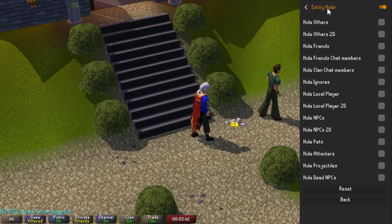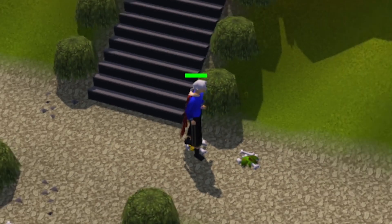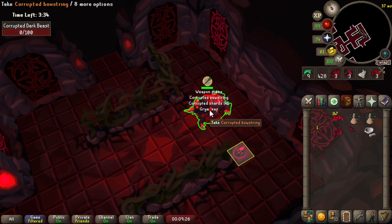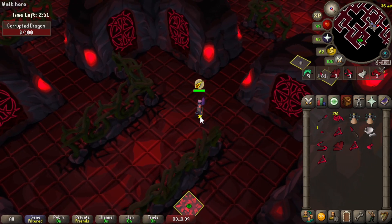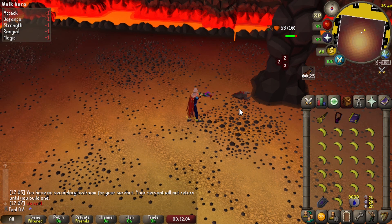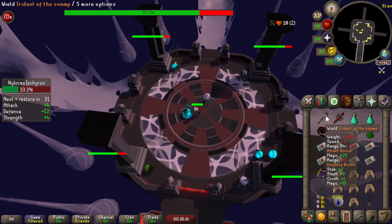Another way to handle this, which many players might prefer, is in the Entity Hider plugin — if you turn on hide dead NPCs, as soon as the NPC dies their body will just disappear. One of the places I love using this is in the Gauntlet, since time management is very important; not having to wait for NPCs to disappear before picking up loot means I can cook a few more food in the last few seconds. Players who speedrun the Inferno or do it normally have been using this plugin for a while, especially for nibblers since they stack on top of each other. It also helps in the Theatre of Blood Nylo room, where there can be a lot of them running around and it prevents clicking on ones that are already dead when clearing the pillars.